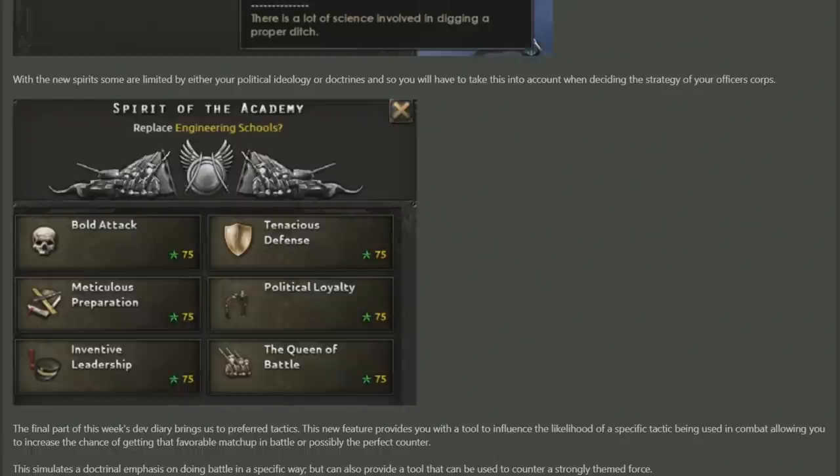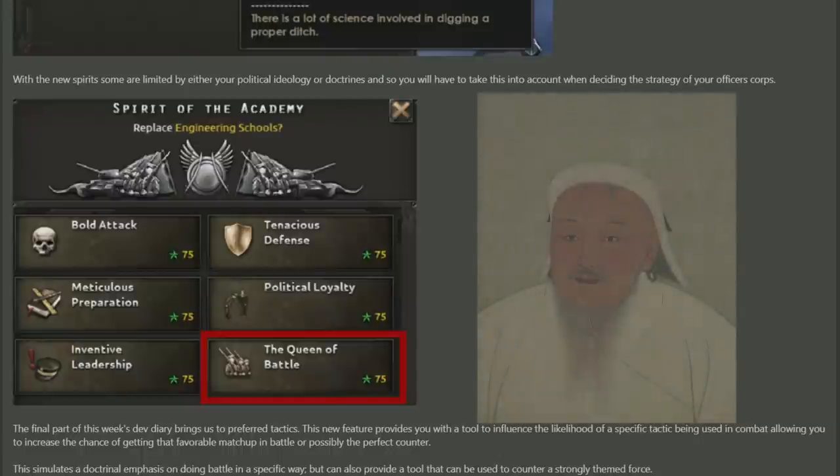Now the next part talks about something very interesting, and that's that new spirits can be locked behind political ideology or doctrines. So that means that the previous Engineer Officers that we saw on the previous Spirit of the Academy has been replaced with the Queen of the Battle. I'm not sure what ideology or doctrine you need to unlock that one, but it's interesting and I could certainly imagine that some specific doctrines and spirits you require could be an interesting combo. Again, I'm just thinking about Mongolia having some massive cavalry based Officer Corps doctrine. Please Mongolia, your time is now.